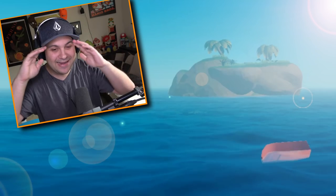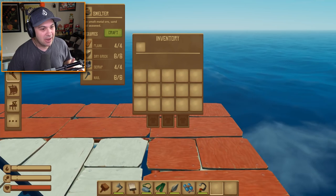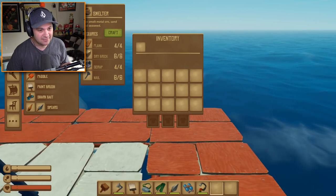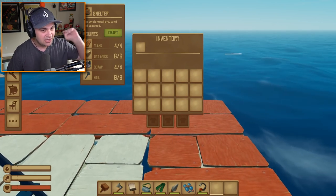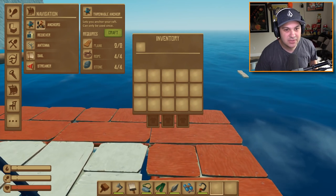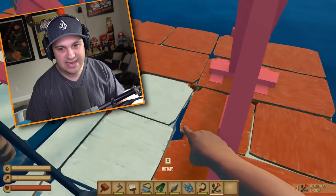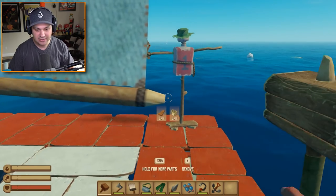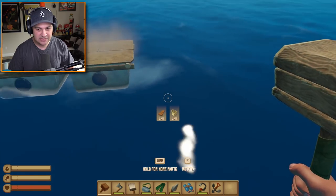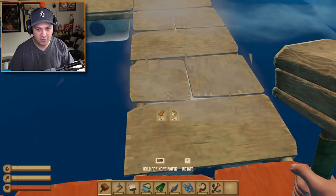Look — an island! Oh my gosh. Okay, yes, I'm very happy about this. Wait wait wait — we need an anchor because I want to stay next to the island to execute this idea of mine, and I will explain it to you very shortly. There's a one-use anchor and there's a big old stationary anchor — let's try that. Oh my gosh, this thing is enormous. We're going to have to add on to our raft a bit to make this work. Please, please, please don't leave me, island — you're my only friend along with the scarecrow right now.